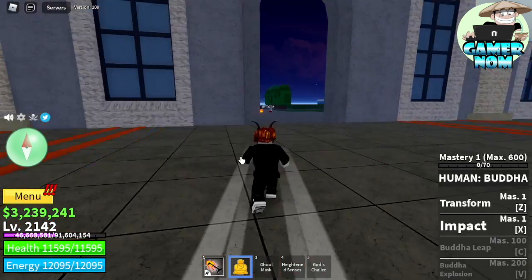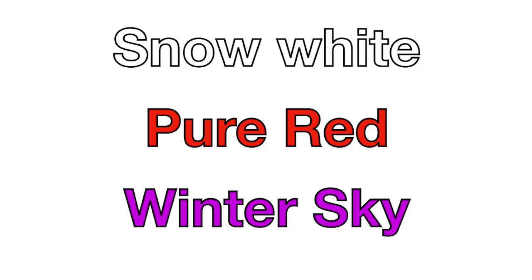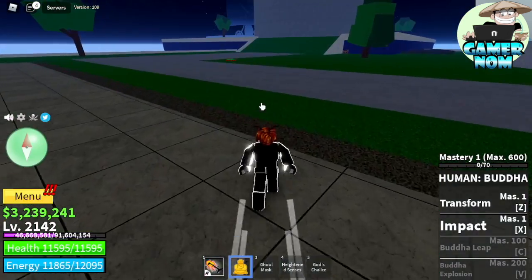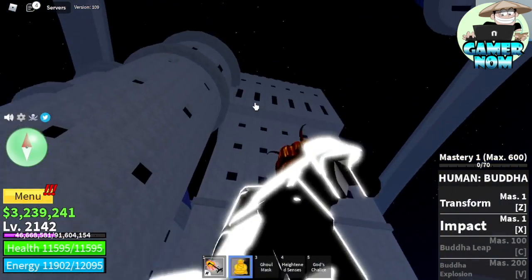Next up, you need the Legendary Haki: Snow White, Pure Red, and Winter Sky. If you don't have it, you can just ask some of your friends to do it for you. You're going to activate it here — these are the areas.